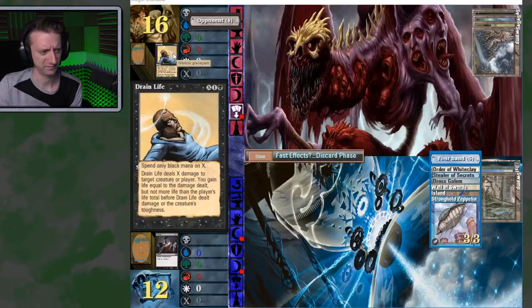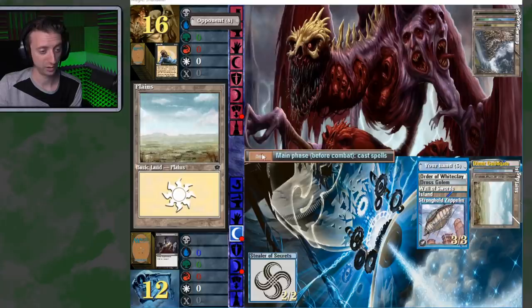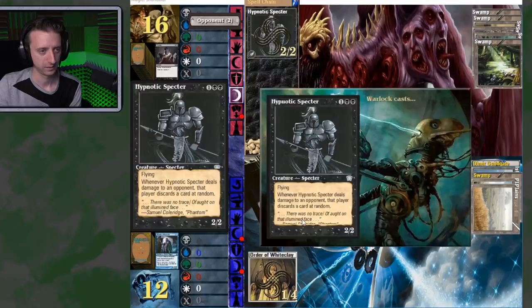I'm going to play the Stealer of Secrets first because I consider all the other creatures in my hand a little more valuable. And if he's got removal, I'd rather he hit that first. I can go to the Order of White Clay and start getting them back. I haven't got to use him yet — let's try it.